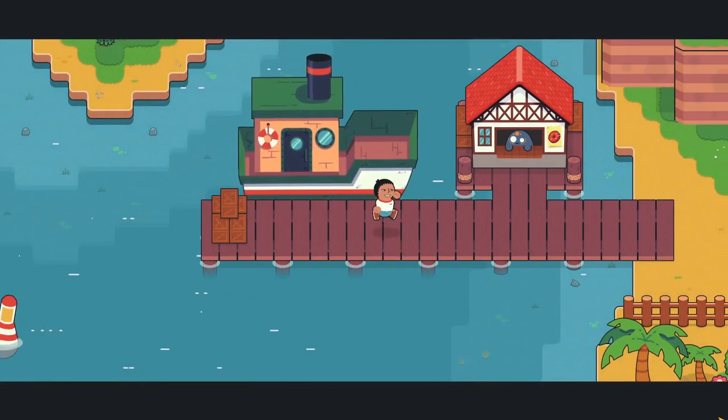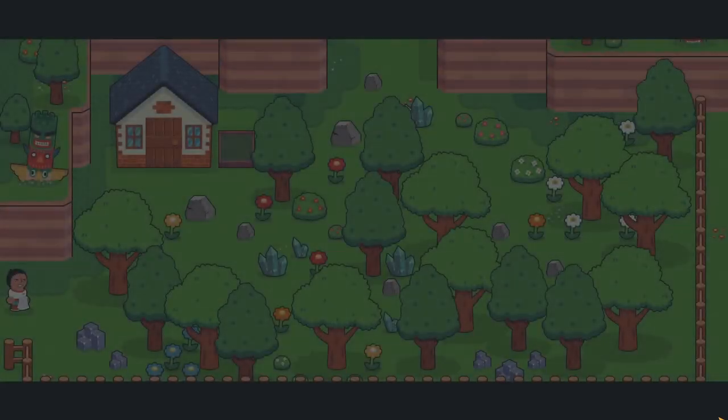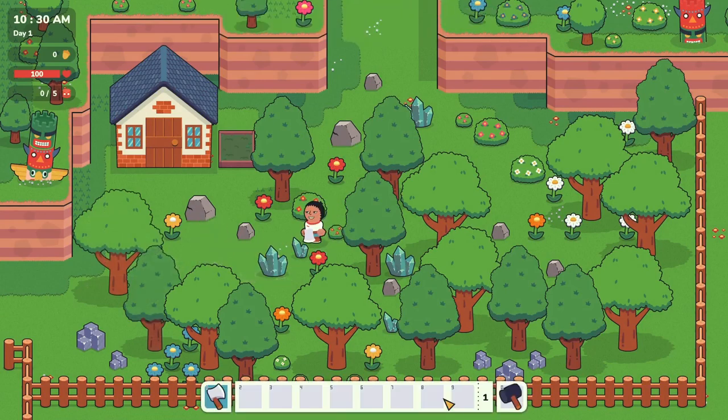Totemlands is a fun take on cosy crafting and building games with an Animal Crossing feel. The focus here is crafting totems to help make money to afford all the fancy decorations for your building projects. But to craft those totems, you're going to need spirits, which means going hunting with your special ruffian begone stick. You'll see what I mean.